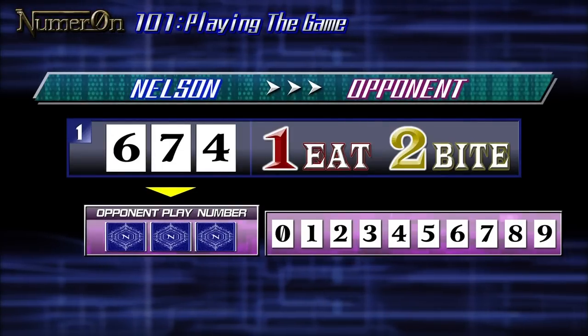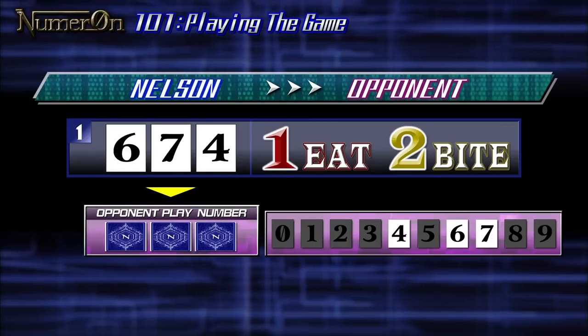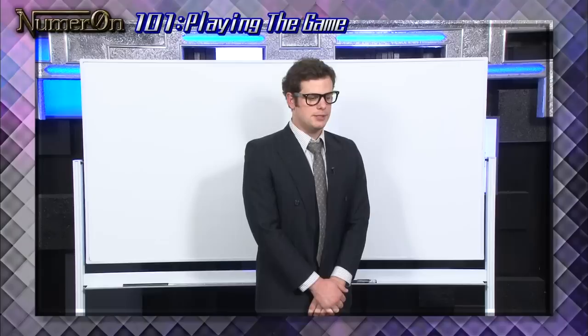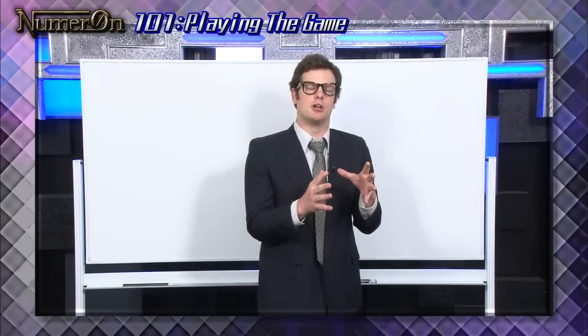In Nelson's first call, he got one eat and two bites. He now knows that the three numbers being used are six, seven, and four. With these three numbers, there are five different possibilities.